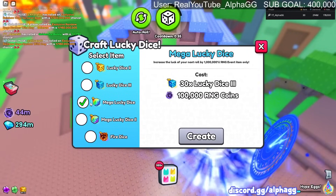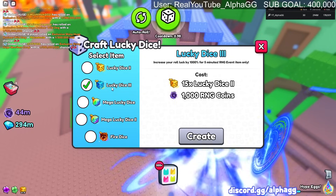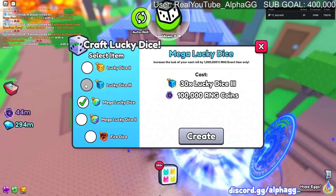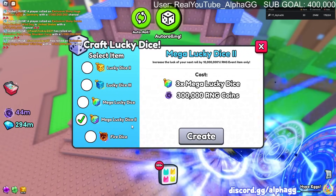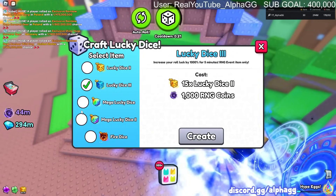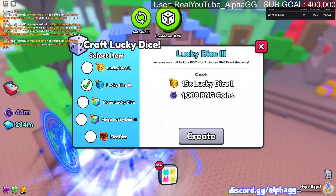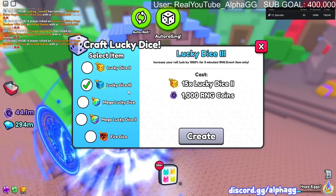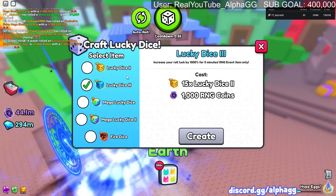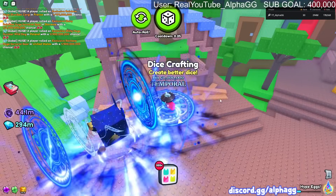The nerf that everybody's talking about is this: you have to make lucky dice threes before making a mega lucky dice, and it takes 15 lucky dice twos to make a lucky dice three. So it's pretty much 15 times harder to get mega lucky dice three now. That's why everyone was telling me beforehand to upgrade my dice early - because of lucky dice three. I upgraded all my dice to mega lucky dice before the update came out, so I avoided this.